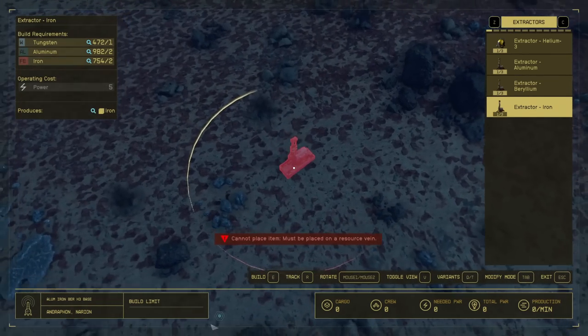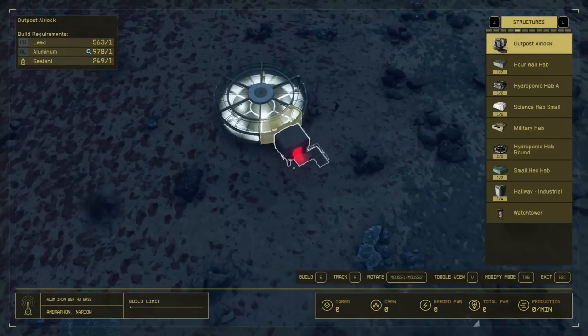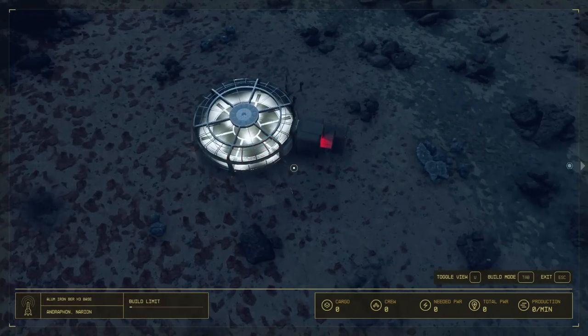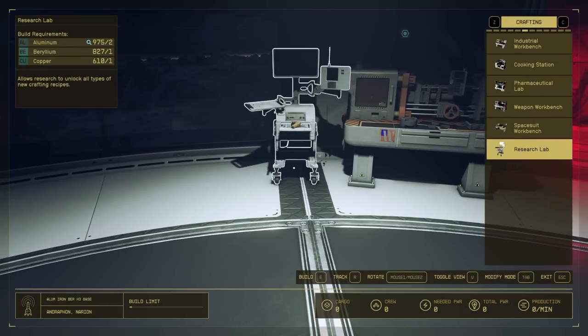Toggling your view will make it much easier to build. Before I throw down any extractors or build anything, I like to start out with my habitation unit. I love to do most of my base building from inside the hab, so let's toss an airlock on there. The very first thing you need to place in here is an industrial workbench, and if you have any research left, make a research lab.